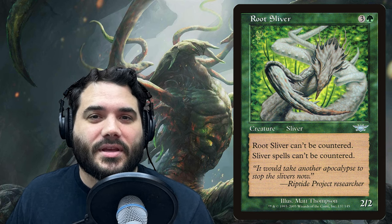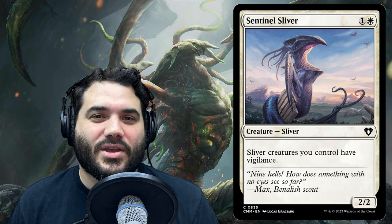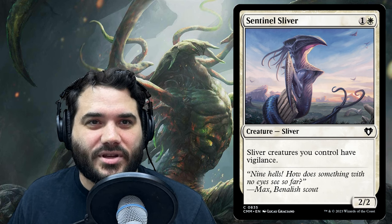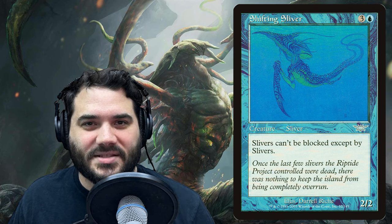Root Sliver is three and a green — Root Sliver can't be countered and sliver spells can't be countered. So now we have a way to make our slivers unable to be countered, and we already have a way to give them shroud, making our board extremely difficult to deal with. Sentinel Sliver is one and a white — sliver creatures you control have vigilance, which is really nice especially when they're mana dorks, because now you can swing them out and still tap them in your second main phase to cast more spells.